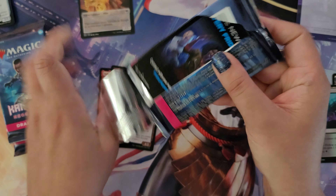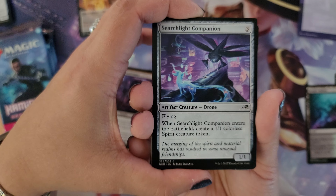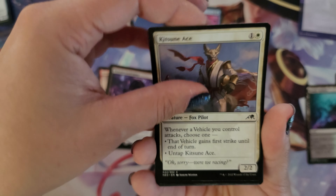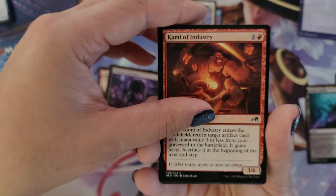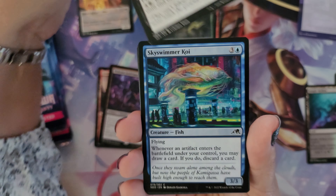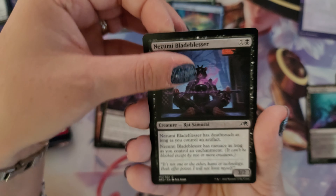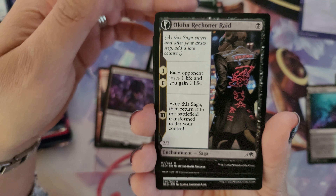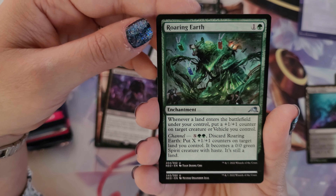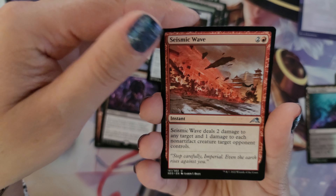Pack number three gets us halfway through the pack opening. Contents include: Searchlight Companion, Mnemonic Spear, Kitsune the Kitsune Ace, Kami of Industry, Kami of Terrible Secrets, Careful Cultivation, Inkrise Infiltrator, Sky Swimmer Koi, Nizumi Blade Blesser, Okabawa Reckoner Raid, Roaring Earth, a fierce bear enchantment, Bronze Cudgels, and Seismic Wave.